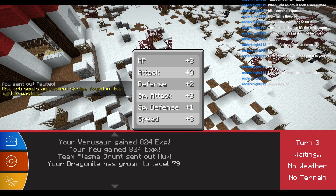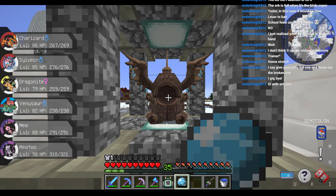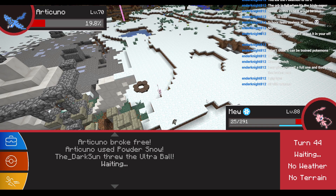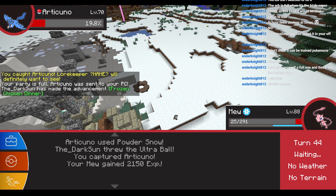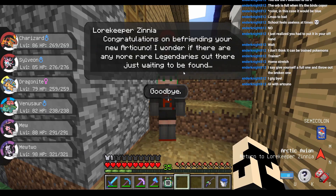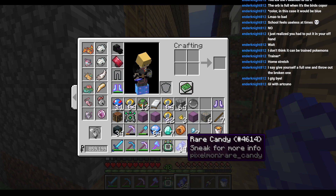The orb seeks an ancient shrine found in the Winter Wastes. Am I ready for this? Let's start with Sylveon. Alright Articuno, I guess I'm starting with Charizard. I got it — that took about 8 million Ultra Balls. Congratulations on befriending your new Articuno. I wonder if there are any more rare legendaries out there just waiting to be found. Oh Jesus Christ.